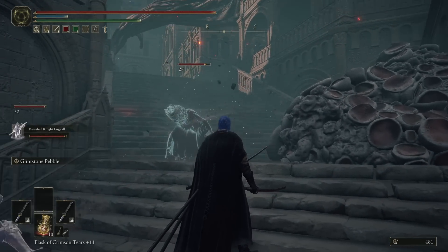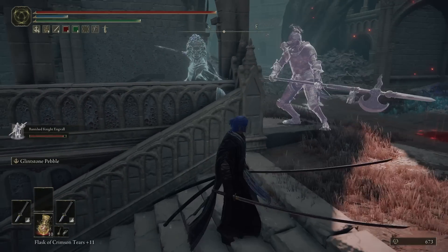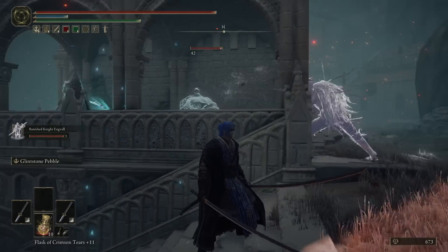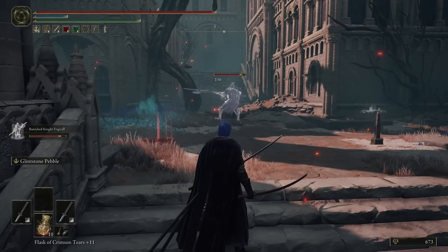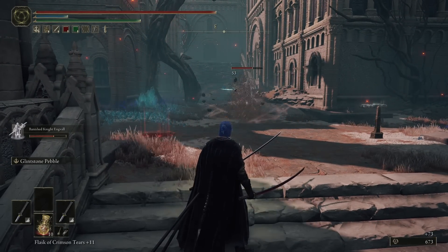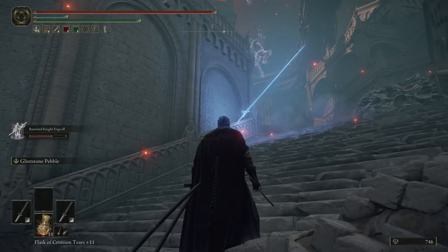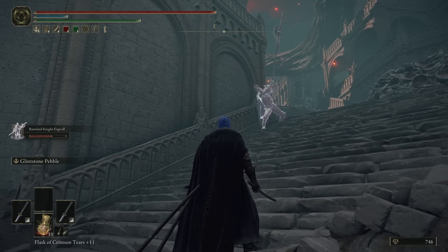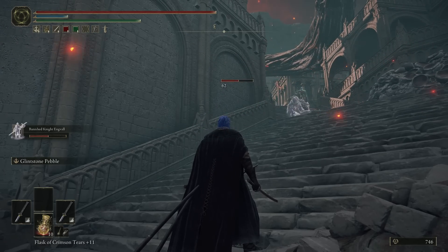Although mine is obviously plus zero, so not exactly strong right now, it's good to know that summons can break the AI in a way that's really beneficial to us. We might not be able to see that invisible enemy, but Engvau — or your summons in general — can. It's invisible to me, and he is actively fighting and striking that enemy. So yes, thank you very much for this tip, Apex — very important in certain areas where you're dealing with invisible enemies.